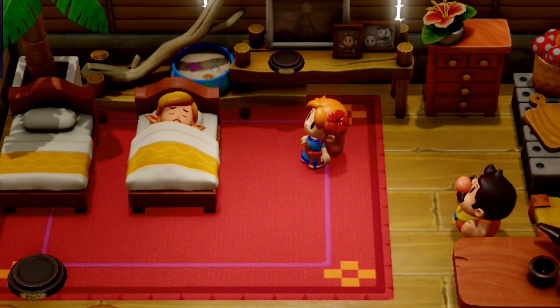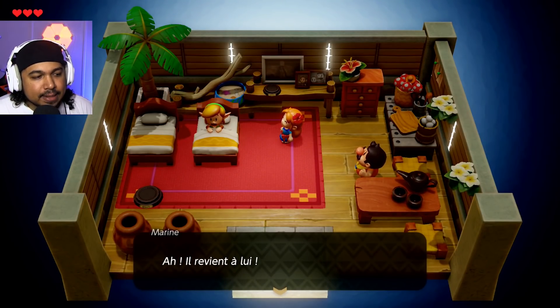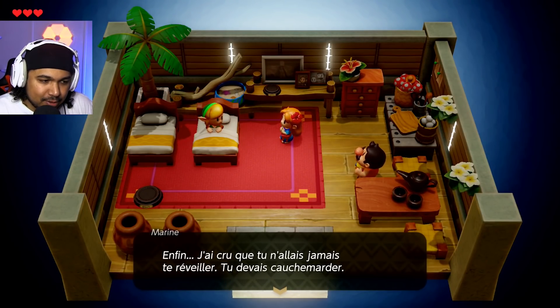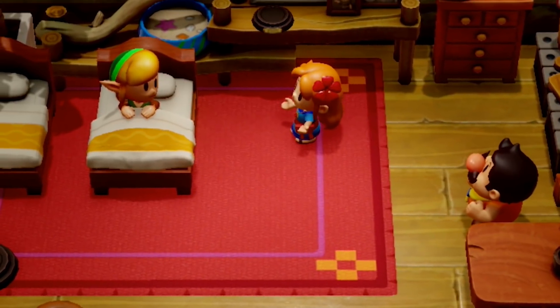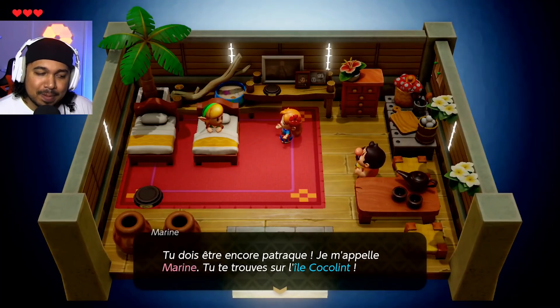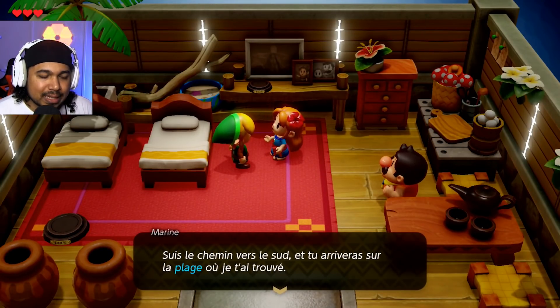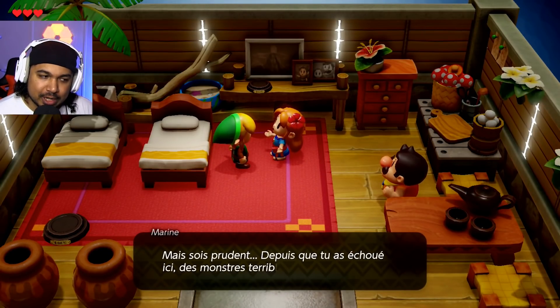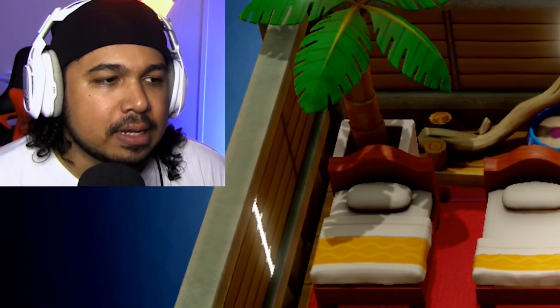Let's go ! Il revient à lui ! J'ai cru que tu n'allais jamais te réveiller. Tu devais cauchemarder. Quoi ? Salta ? Tu dois être encore Patrick. Moi je m'appelle Marine. Tu te trouves sur l'île Coccolint. Suis le chemin vers le sud et tu arriveras sur la plage où je t'ai trouvé. Mais sois prudent. Depuis que tu as échoué ici, des monstres terribles — genre c'est mon arrivée qui a causé l'arrivée des monstres. C'est abusé.